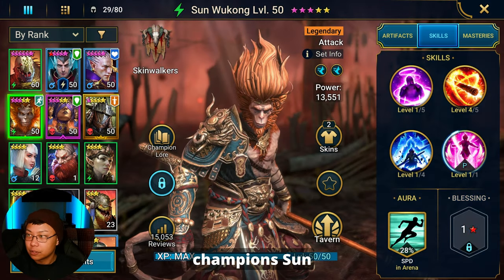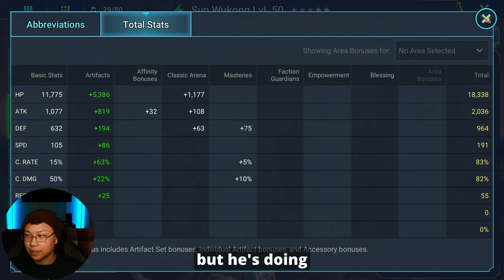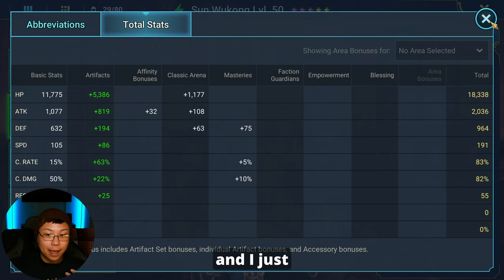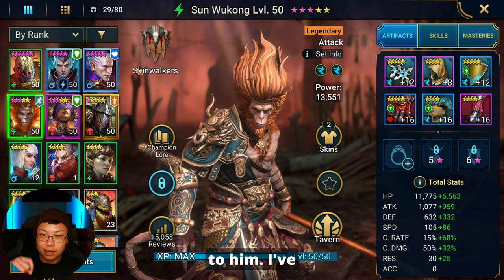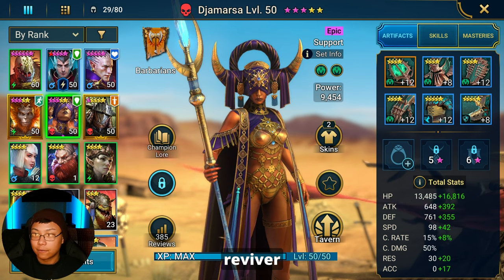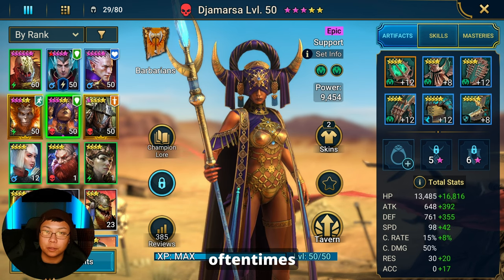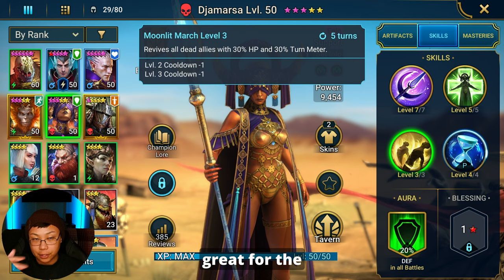Sun Wukong is still not fully booked but he's hitting decently — not the hardest but doing okay at 191 speed and 2000 attack. I was going to use him in a hybrid build but I prefer a nuking build. I have two Sun Wukongs on my main account and I just like him a lot more as a nuker. Jamarsa has been coming in clutch as our reviver, especially for the dungeons. In Ice Golem my team often goes down and Jamarsa is able to pick everybody back up — a great AoE reviver, also useful in other dungeons.